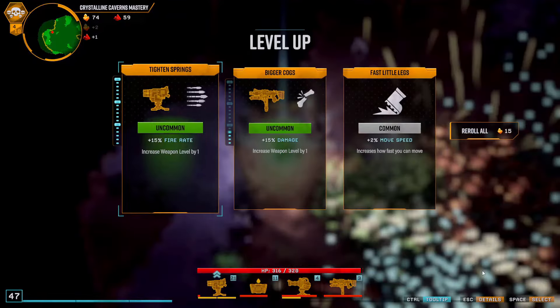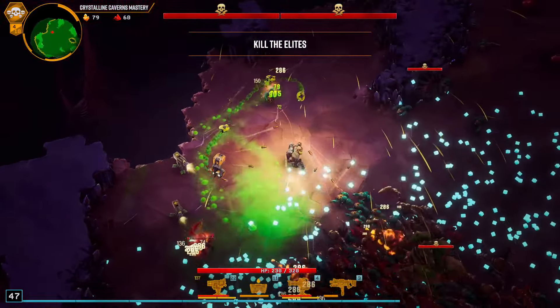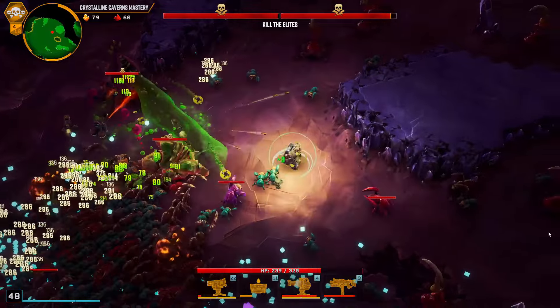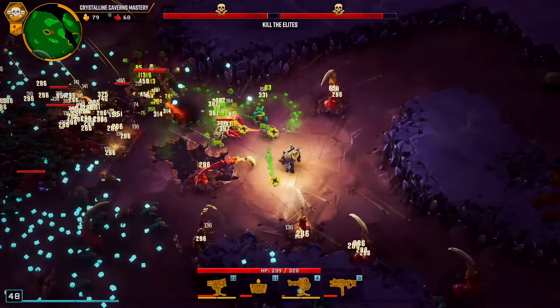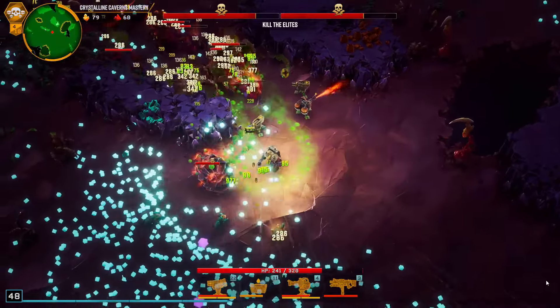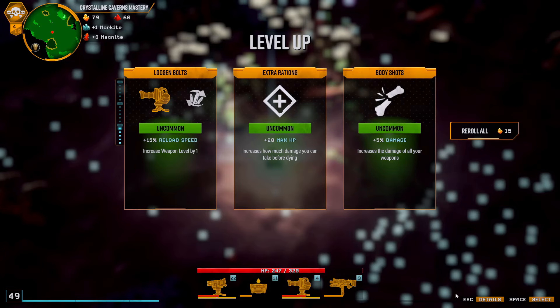Oh wait, I got a lot of nitra didn't I. And yeah, we have nitra — pick it up right? So we deal a lot of damage. Dive time. That was two percent move speed, that's not good enough. We need to get the drop if we can. Dodged.